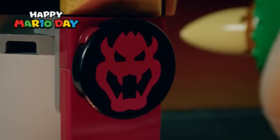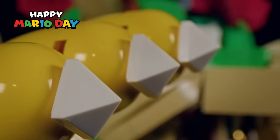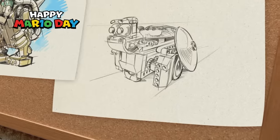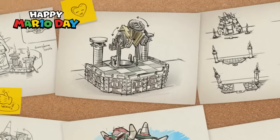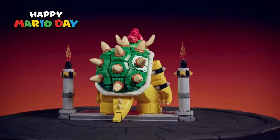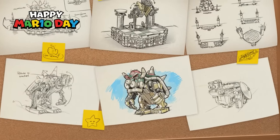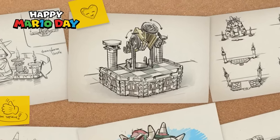The project started by looking through reference photos of Bowser from different Super Mario games, but he didn't really come together until we got a full 360-degree reference from the Nintendo team. Then I made a one-to-one printout at the scale I wanted to build Bowser. I knew I wanted Bowser to move, but that proved to be a tough task. We tried all kinds of ways to bring him to life, from motors in his platform to him spinning on his shell.